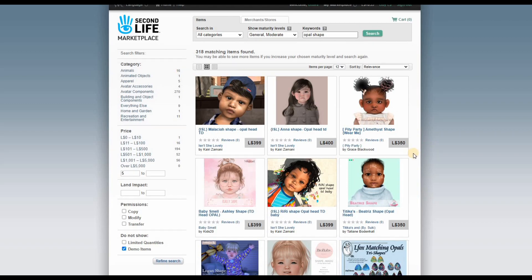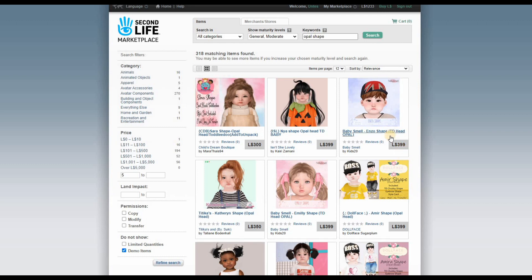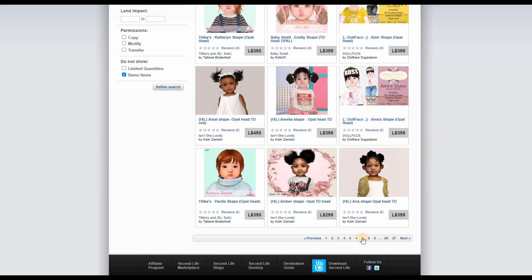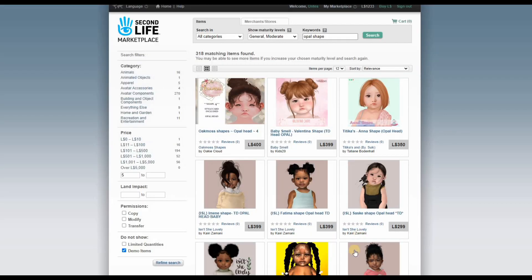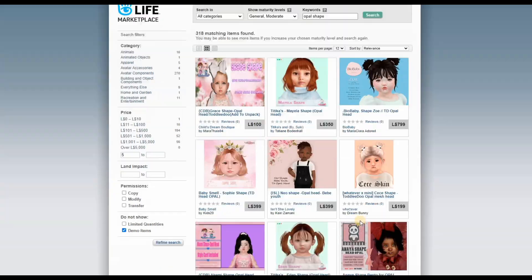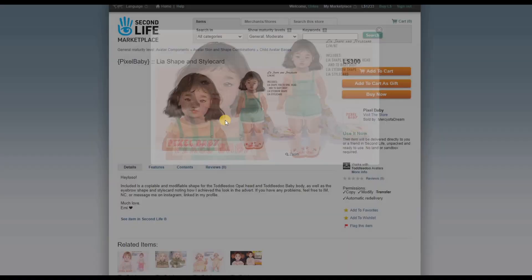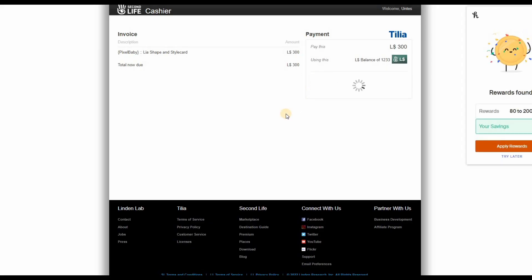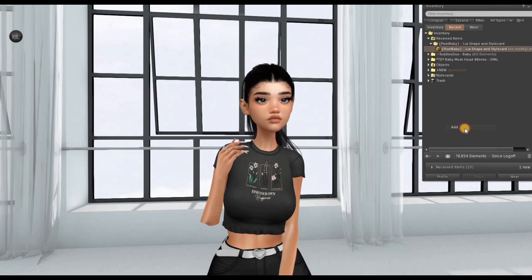My friend Nerdy told me I should get one because she found me a mom — I've never been adopted before. Oh look at this one with a pumpkin outfit, oh my god, so adorable! Let me find something for myself. Look at her — all these little babies look so cute! Oh my god, this one has little freckles and everything. I'm definitely going to go with her.